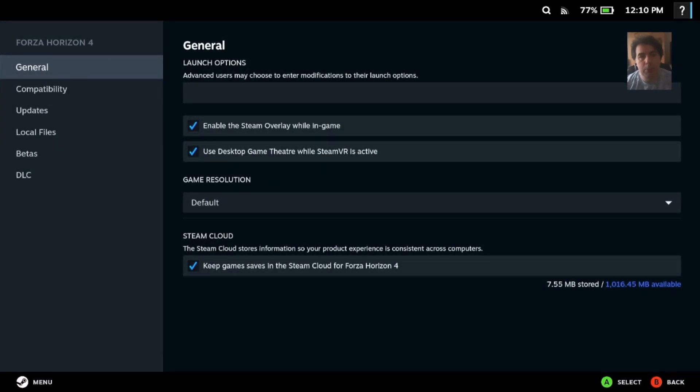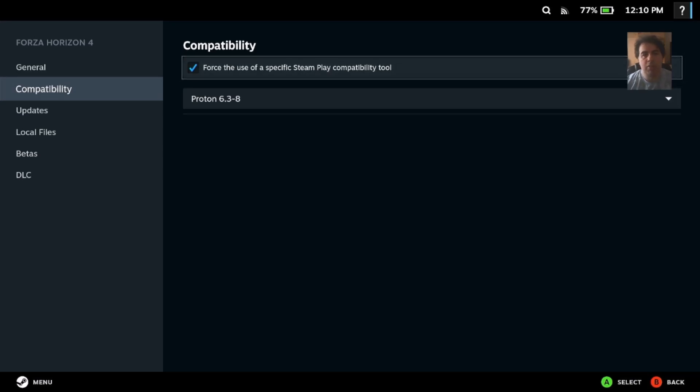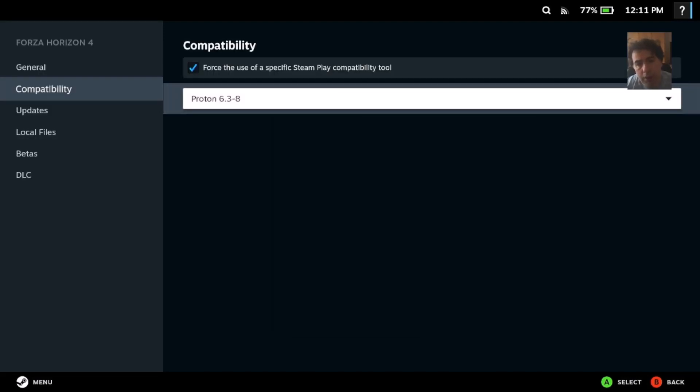So what you need to do — you can do this also in desktop mode but I prefer to do it here. On compatibility mode, force the use of a specific Steam Play compatibility tool and use Proton 6.3-8. This is the most stable version but as I said it will only work in desktop.